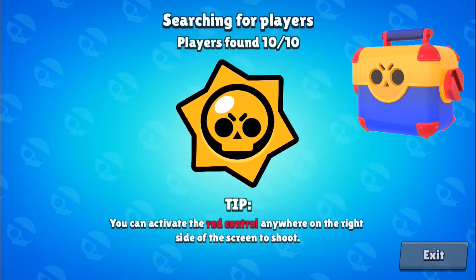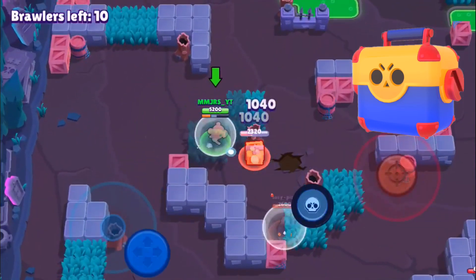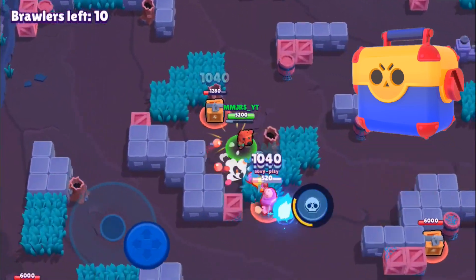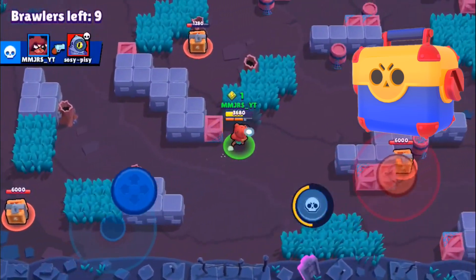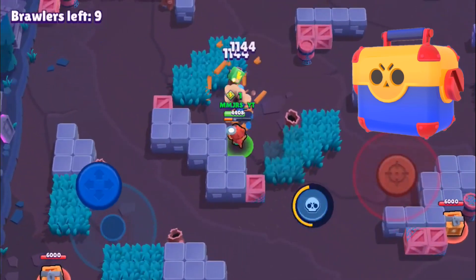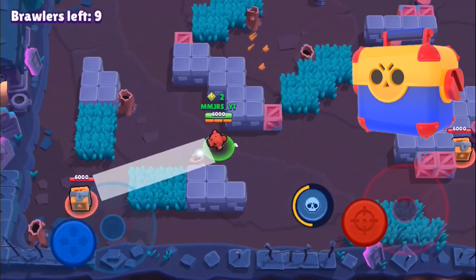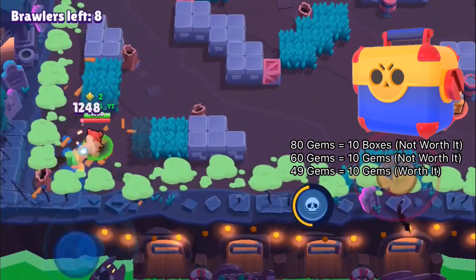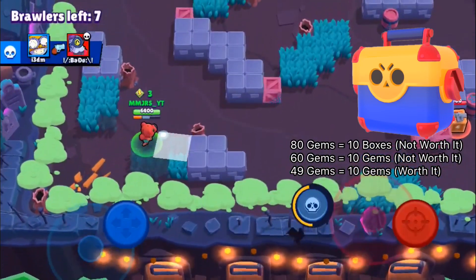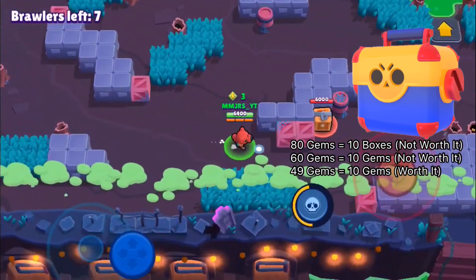Now we're going to be talking about mega boxes. Mega boxes usually cost 80 gems, and with those 80 gems you're going to be unlocking 10 boxes. However, there are other more efficient ways to spend 80 gems and unlock 18 to 20 boxes. So I wouldn't recommend using 80 gems to buy mega boxes, as this is the second least efficient way to unlock legendary brawlers fast in Brawl Stars.